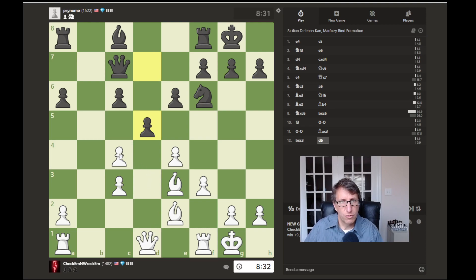Now we can un-double one of these pawns. Which way to go? We'll just un-double that, and I guess we have to do that.